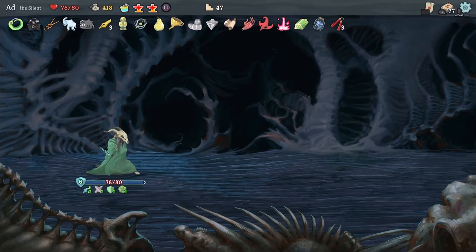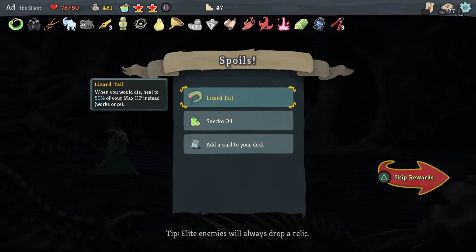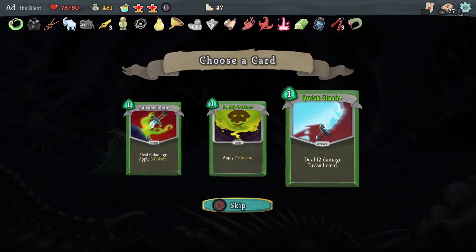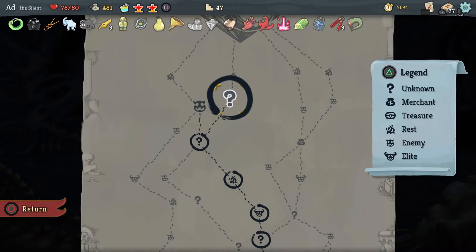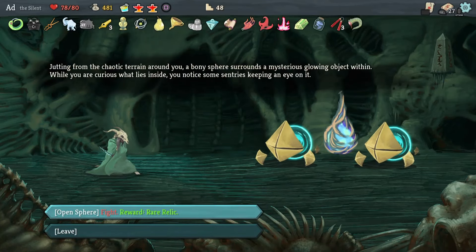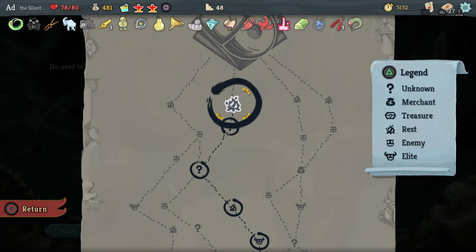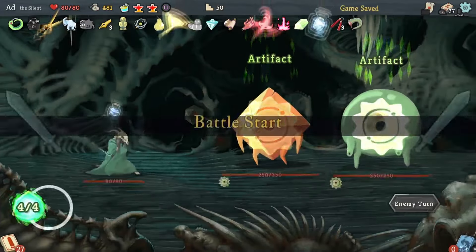Lizard Tail: when you would die, heal to 50% of your max HP instead — works once. That's great. Sneco Oil I don't want. I don't want any of these cards either, so let's go to the mystery room. I think I can beat these two — am I being overconfident? Whatever they've got to offer, I just don't need it for the boss. I've been playing a bit sloppy and come close to losing a couple of times, so I'm actually going to leave this fight. No need to be greedy. We'll heal for two HP. Let's see how we do against Donu and Dekka.